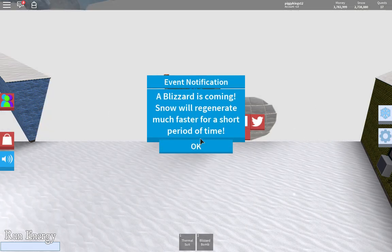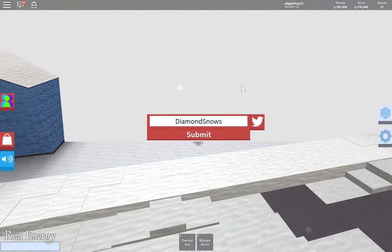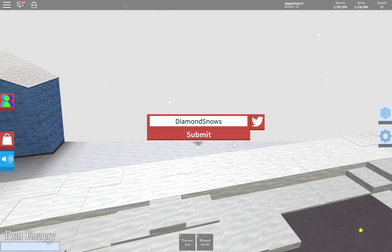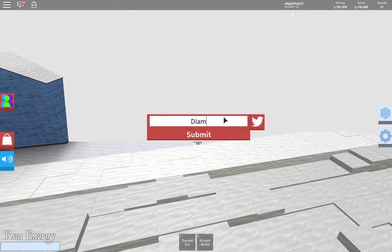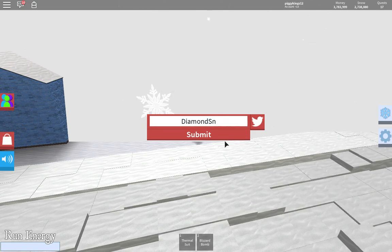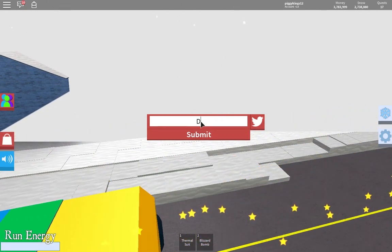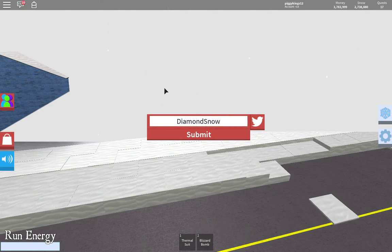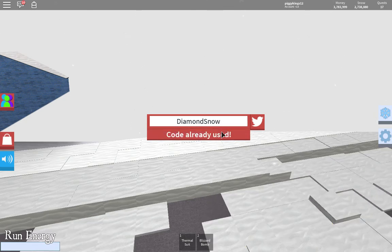I'll show you guys one more time. Take a good look and wait - look at how it's spelled: Diamond Snow. That is the code - D-I-A-M-O-N-D-S-N-O-W. There is the code.